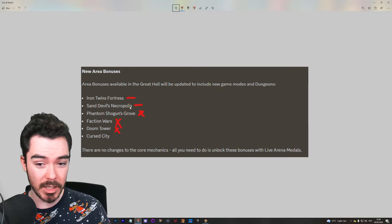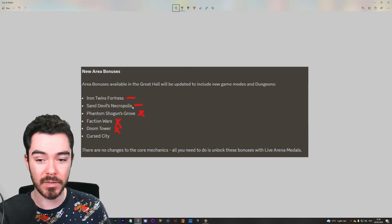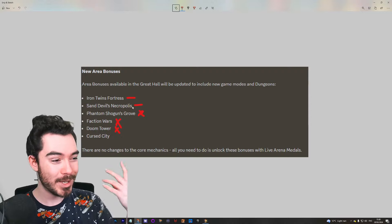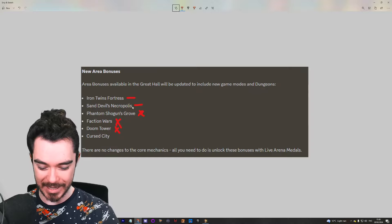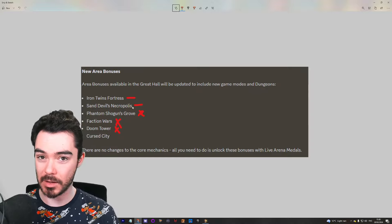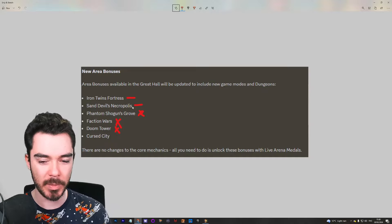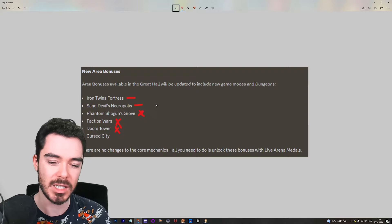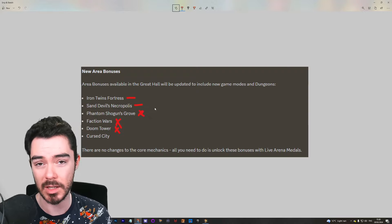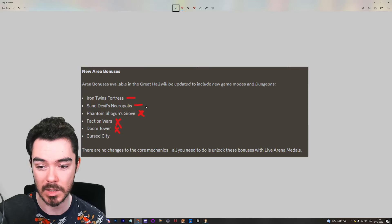Sand Devil — I'm likely to put some points in here. Getting some Ignore Defense, maybe crit damage for that one, is pretty big for nuking him down and killing him a bit more easily. We were seeing that on stream yesterday: I'm slightly lacking gear on my team because I don't have a Reho, I'm using Romantu instead, and we're struggling a little. If too many debuffs get resisted and you don't have enough damage, slap on some Ignore Defense and that becomes really not a problem anymore.